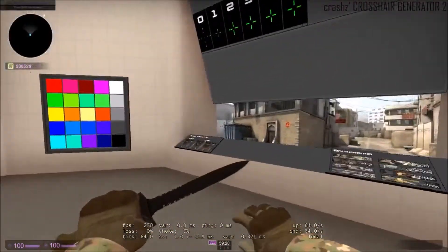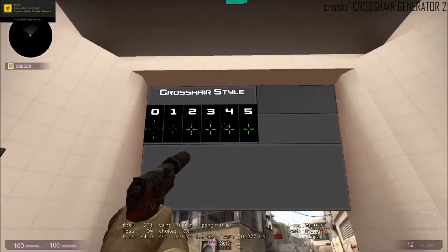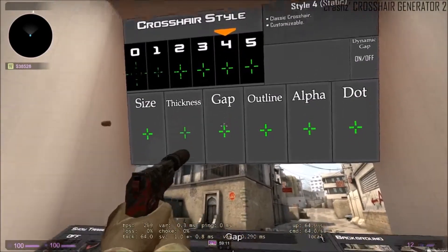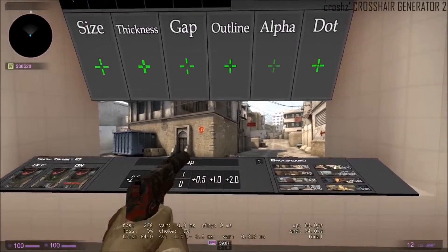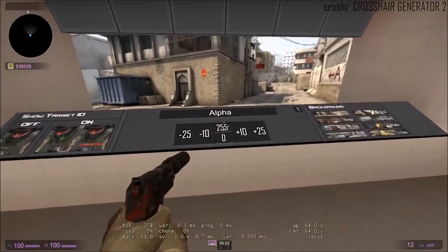Here you change the style you want. If I choose style 4, then I fix my gap — I want gap 2. That type of gap, and Alpha — I want that.